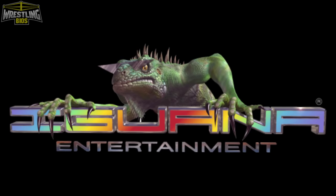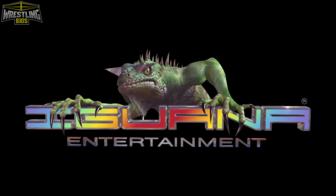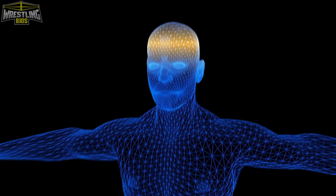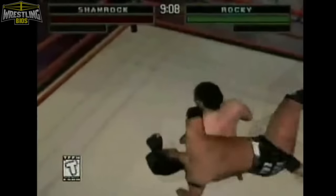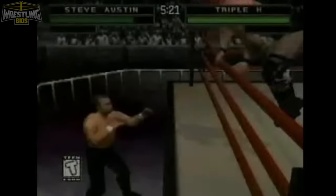Iguana West, a development team formerly known as Sculptured Software, were given the task of creating the first ever WWF 3D game, and the game they created was WWF Warzone. Being the first WWF game to move away from sprite-based and digitized graphics, Warzone remains fondly remembered by those who played it, and today we're going to take a closer look at the game.